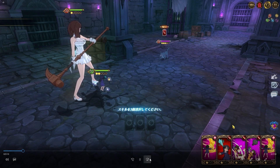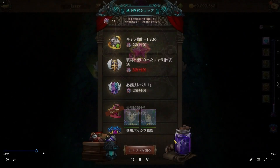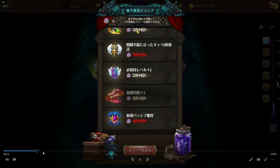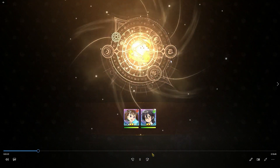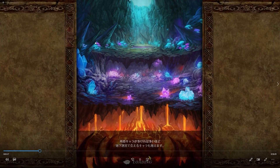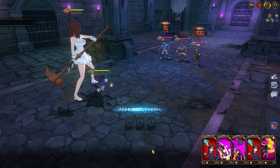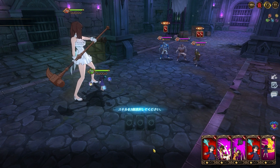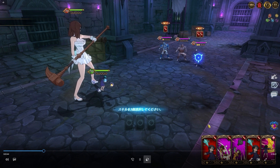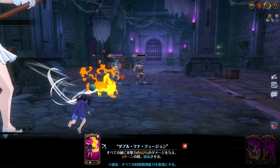I'd recommend resetting until you see human race come up, because humans have better units — ultimate Escanor really shreds, and Ban can work too. Also, if you have the currency to reset the passives given to you, do it. It's stupid to get a useless passive like a demon or goddess buff when you're running a human team.